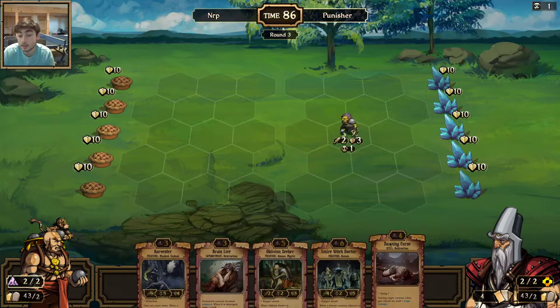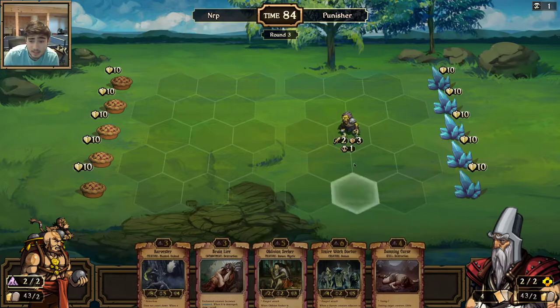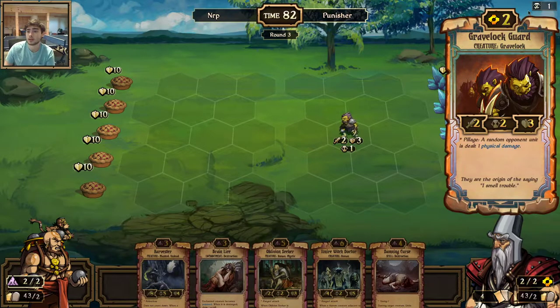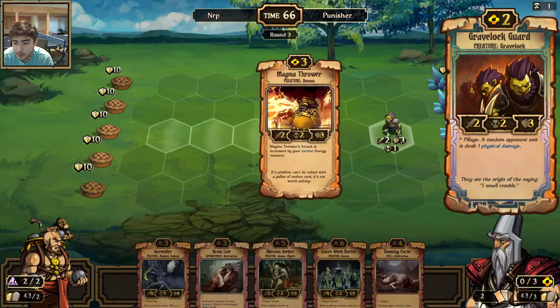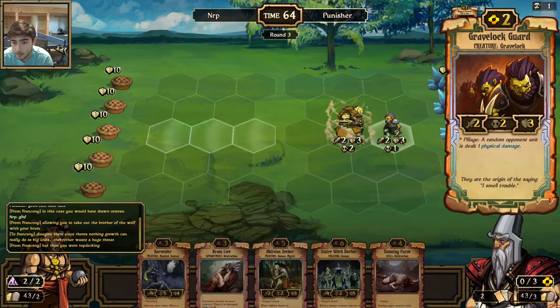I'm probably going to go Brain Lice turn three and then Damn Curse turn four, then Oblivion Seeker, Witch Doctor. Seeing this kind of scares me because that could be a control-ish deck — like Structure Energy or something with state machines, which Decay does not fare well against. But if it's just Energy with melee creatures, I should be able to do fine against that.